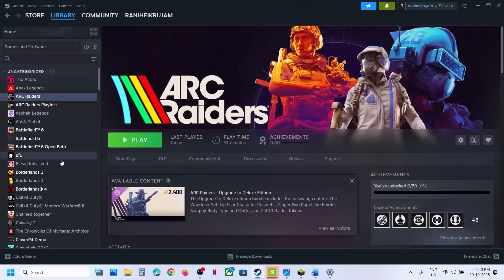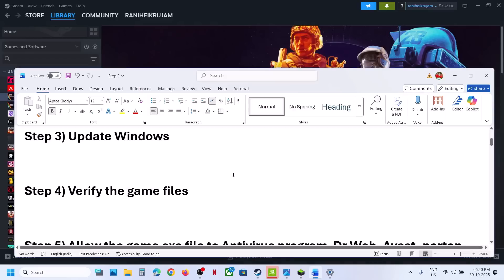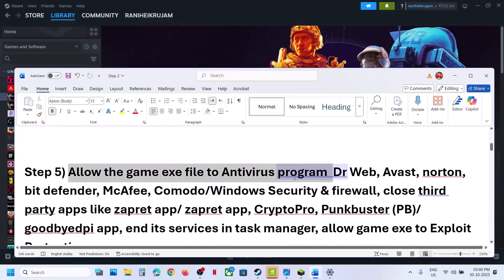Still not working? The next step is to verify the game files. Go to Steam, right-click on the game, select Properties, go to the Installed Files tab, and click on Verify Integrity of Game Files. Once the verification is complete, launch the game and check.